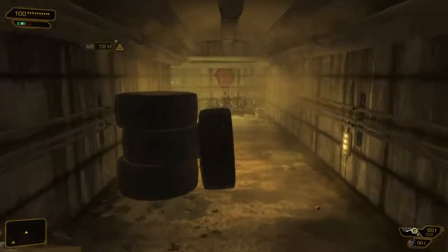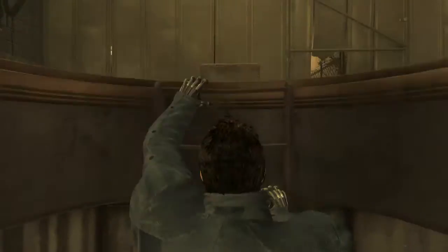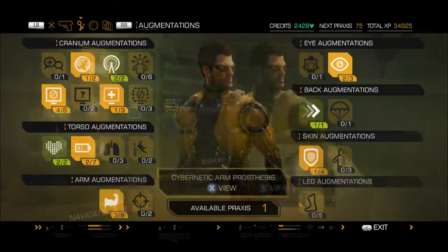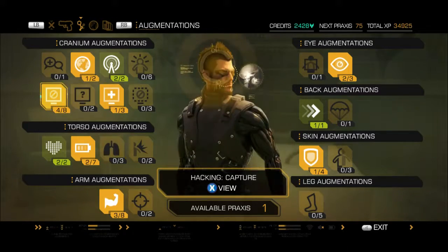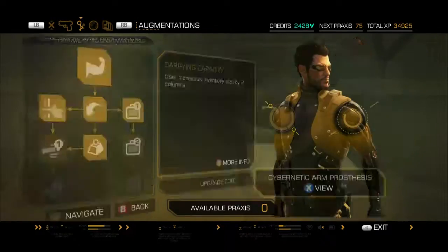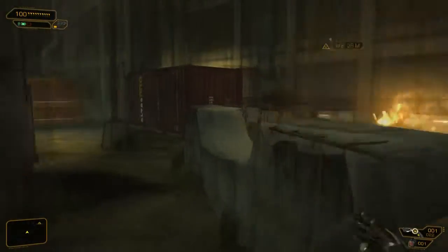We took care of the Cloak and Daggers side quest, and now there's only one thing left to do — head back into D-Road territory and fly to Highland Park. I'm really happy about getting a Praxis point; that helps me a lot. I'm going to use it for carrying capacity, so now I can actually carry some more stuff — maybe a new weapon or something more.